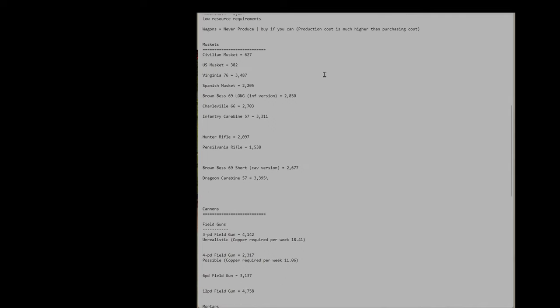For muskets: civilian muskets are the only available ones at the start and give a modest weekly profit. US musket is the next development but you earn even less — it's a superior gun but you can produce less of it and the production price is higher. Virginia 76 is an absolute champion — it's easy to research after US musket, pretty solid on the battlefield, and you can get almost 3,500 per week. That's the best of all the guns in the game.